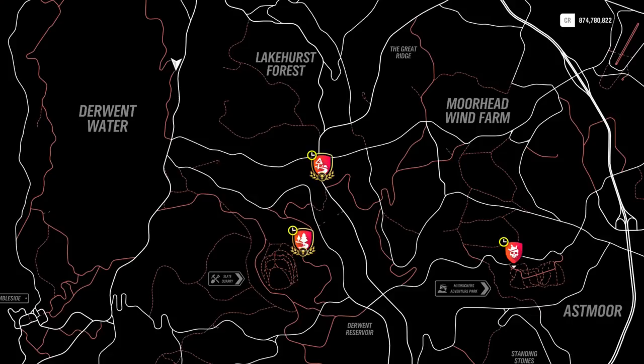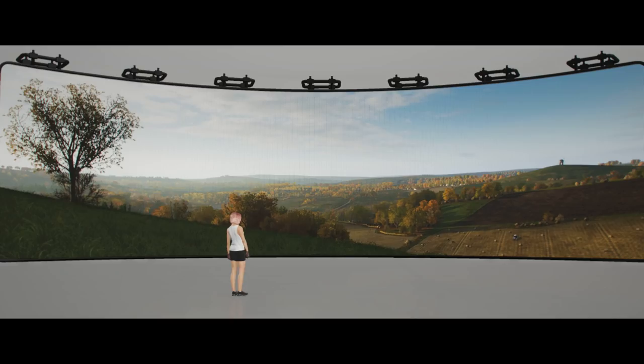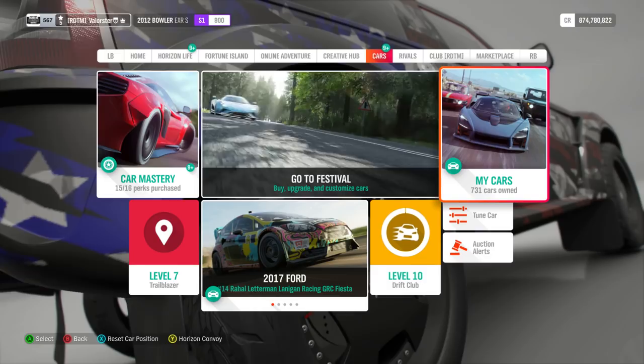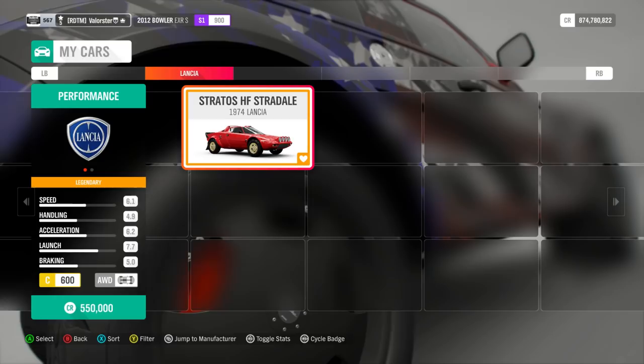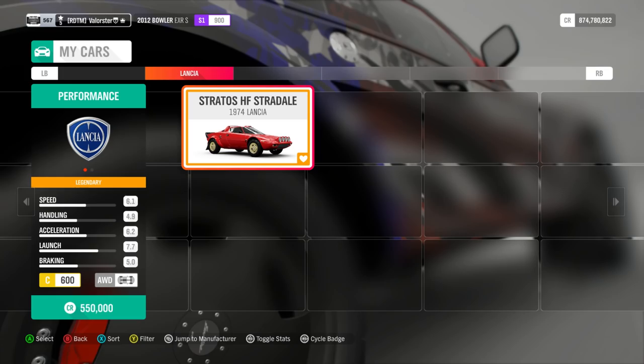Next is 'All Fall Down,' a classic rally event in C class. This is also a car we used before, so filtering by C class and then classic rally, I used the Lancia Stratos. It was a pretty slow race to get through since it's C class and goes slowly, but that's the car I used.